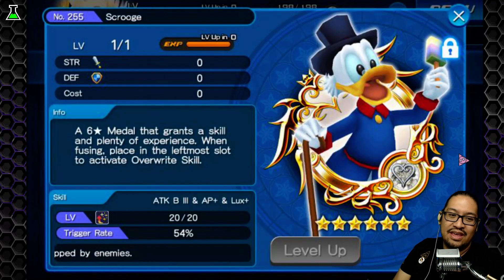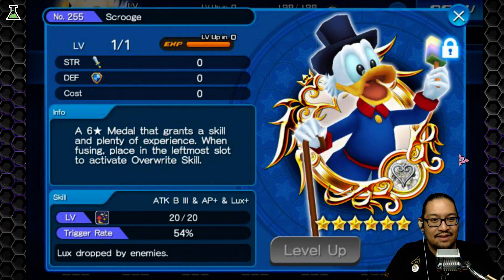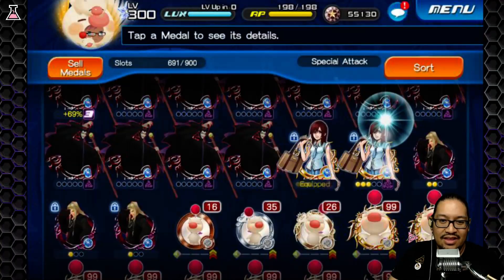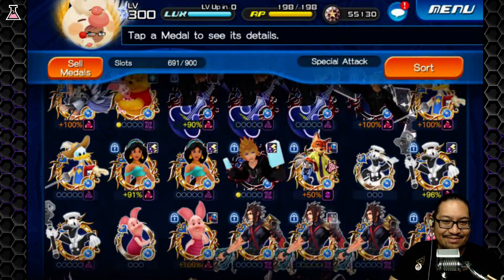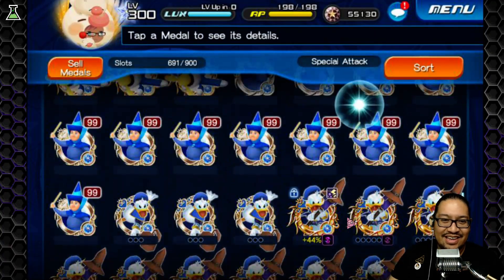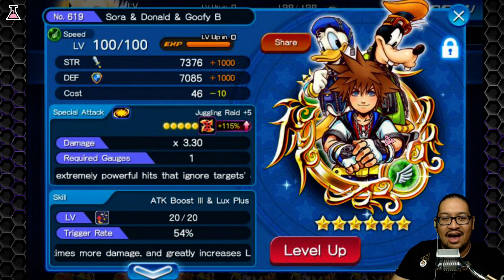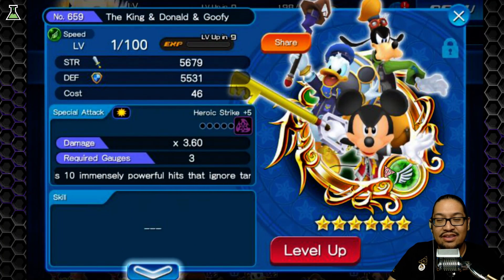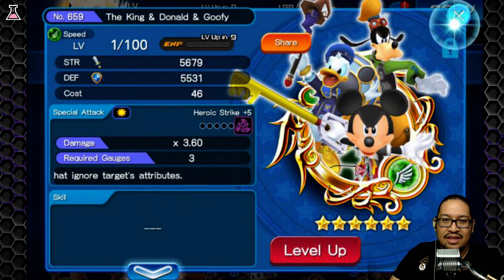AB3 Max — always good to have. AB3 plus AP plus Lux: this is a skill that gives you Attack Boost 3 (a 1.6 multiplier), AP, and Lux plus. Who would this medal be good to use on? Because of the AP and the Lux, you're going to want to use this on a farming lux quest medal. The metal I've used most to exemplify this has been Sora, Donald and Goofy Bean. Once I guilt the KDG medal I'm going to use it on that one too, possibly for the high score challenge.